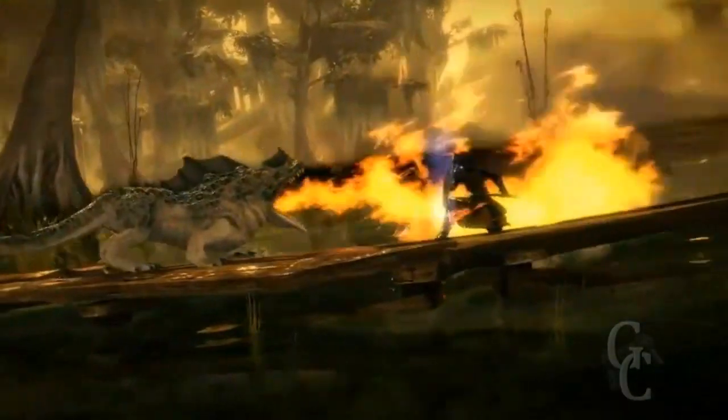The first character class we're talking about today is the warrior. You can either do melee combat, ranged combat, or a support role by standing as a human meat shield in front of other less armored classes, and he can do all 3 of these very effectively.